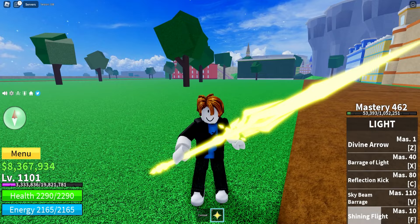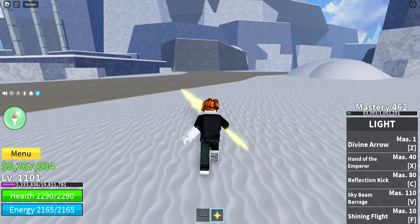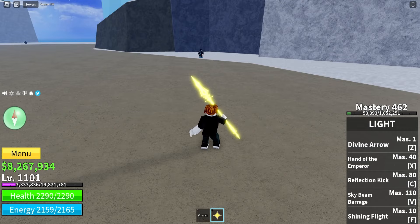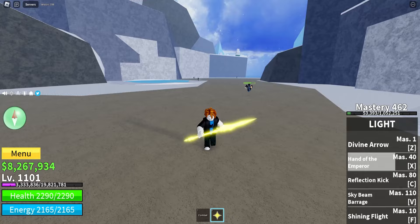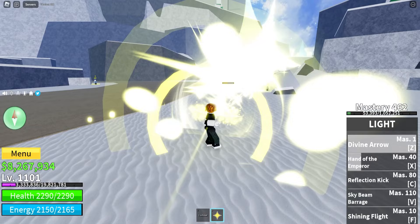We got the next ability: the Hand of the Emperor. Before it was a big barrage of attacks that did almost no damage. Now it's a big old thing of light — a lot stronger. Even against really high level enemies it just does that much damage. These abilities do a lot of damage. I actually really like it.